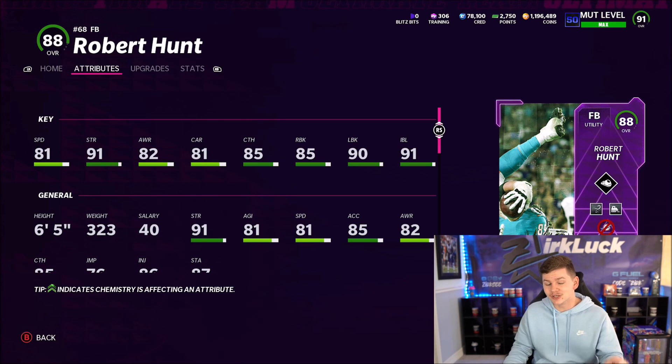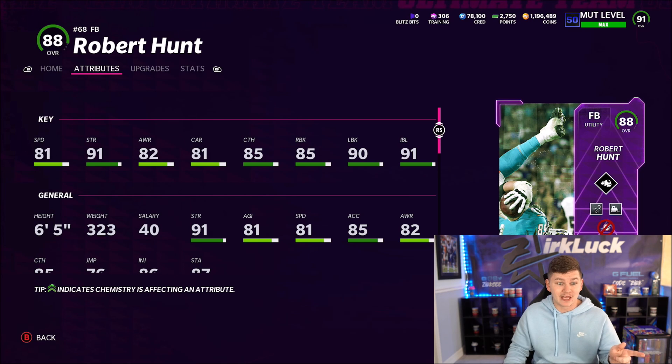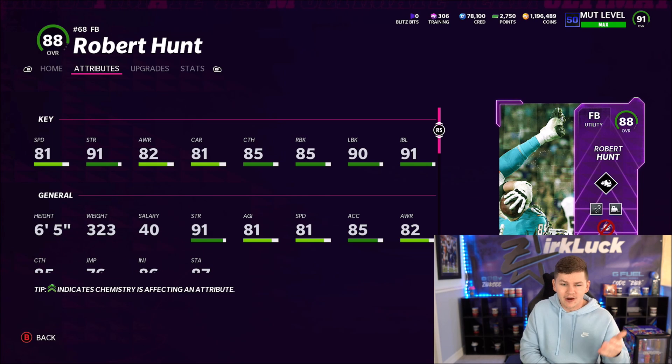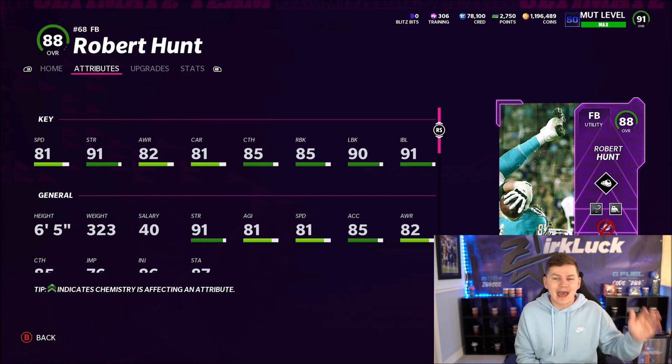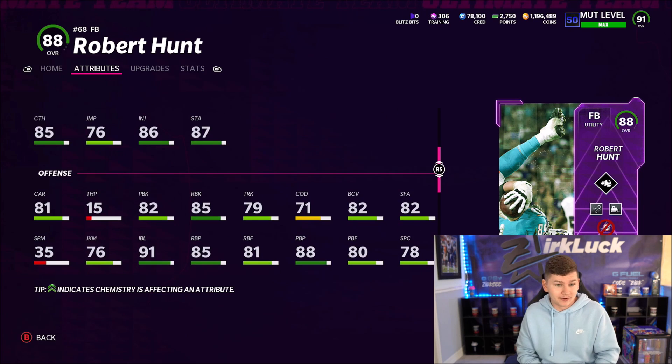He's got 81 speed and 85 acceleration. This may be my favorite gameplay this year. Last year my favorite was probably quarterback Ogden — that was hilarious. I did buy his power for 40,000 coins just to get plus ones for the gameplay. He's also got 85 catching, and his run blocking is actually pretty good. He'll probably stay on the team after the gameplay as an actual fullback, but he is definitely going to be getting the ball today.